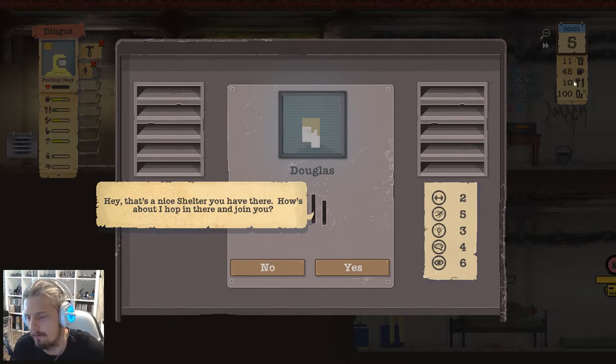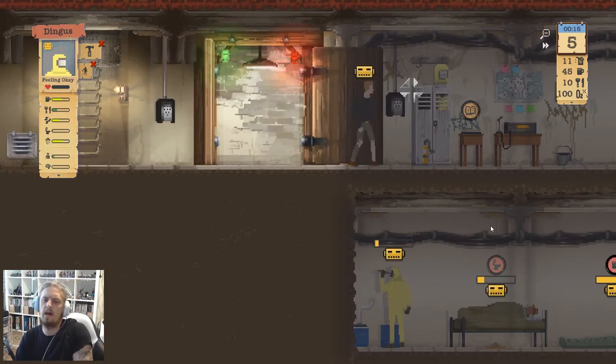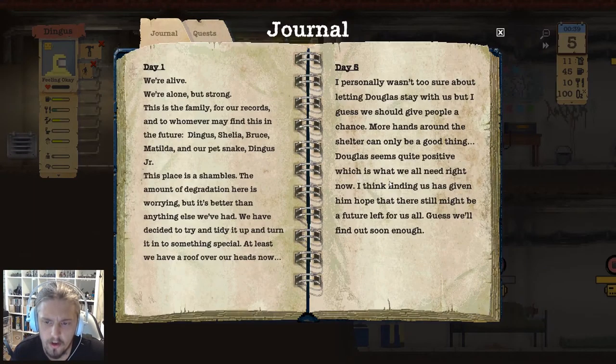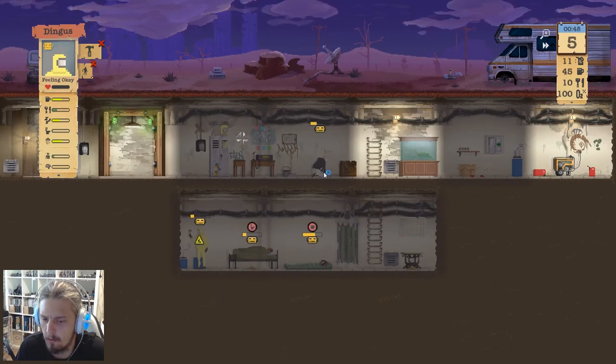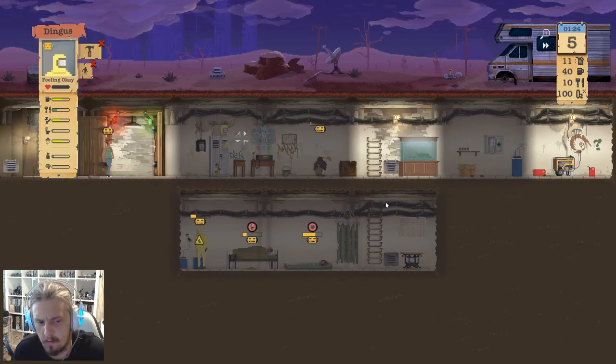We could use the extra set of hands — we've got the water and the food to do it. Douglas, welcome aboard. That's kind of an Aussie name. Let's read the journal entry: 'I personally wasn't too sure about letting Douglas stay with us, but I guess we should give people a chance. More hands around the shelter can only be a good thing. Douglas seems quite positive, finding us has given him hope that there might be a future left for us all.' I should have weapons-checked him before he walked in — hopefully Douglas doesn't turn out to be a murderer.